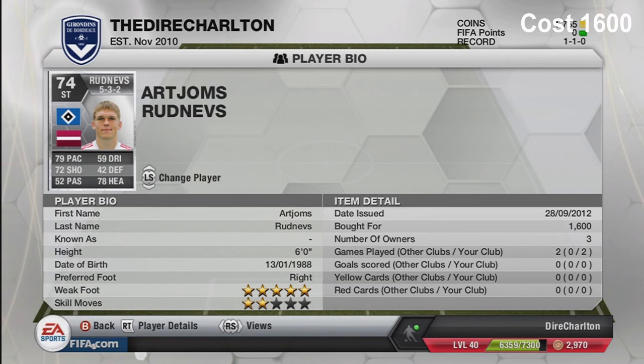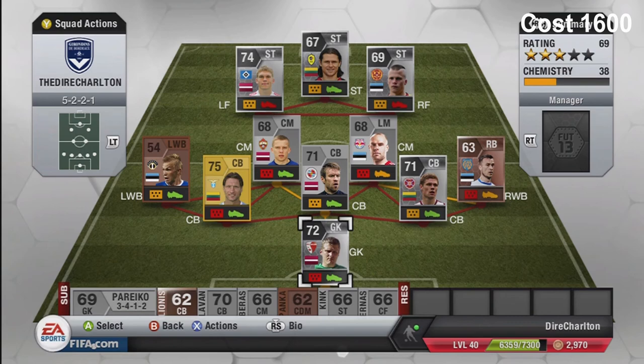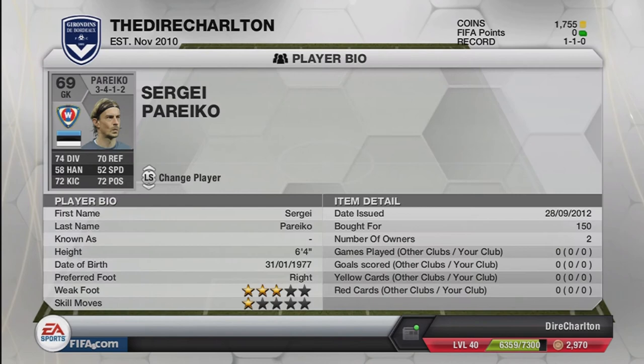Next one is Andrei Tkachev - used to play in the Polish league, now he's made the big step to Hamburg in the German Bundesliga. The Latvian has a really good player rating - five-star weak foot, which I love about him. Good pace as well - 76 pace, 70 heading - a quick individual. He'll cost you 1,600 coins. The last player in the starting eleven cost me 250.